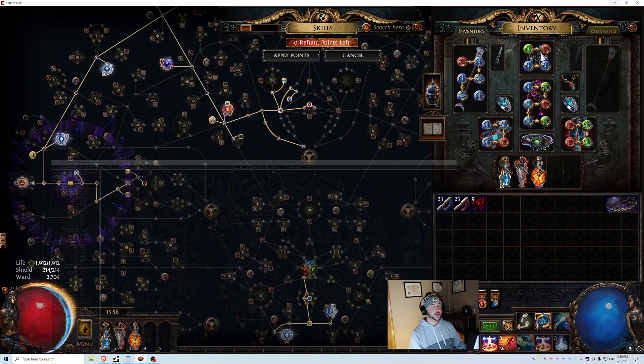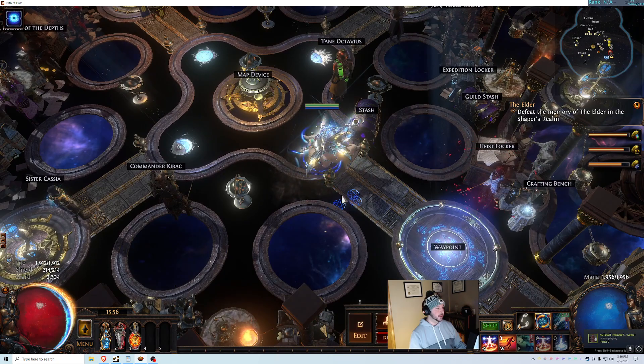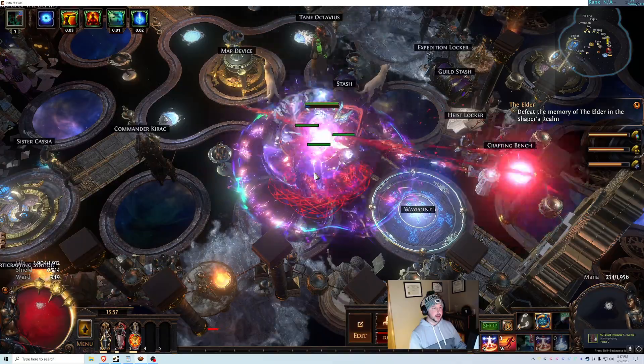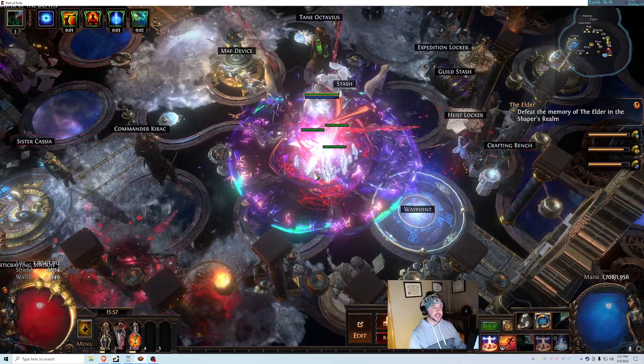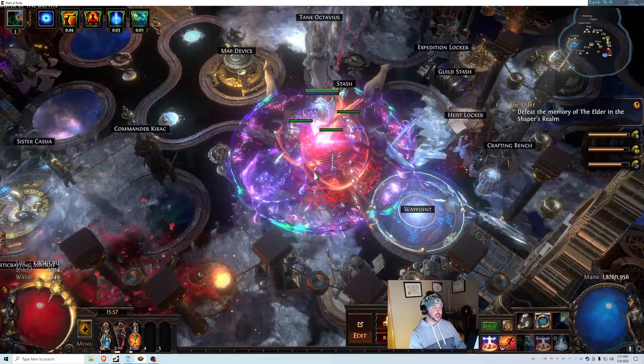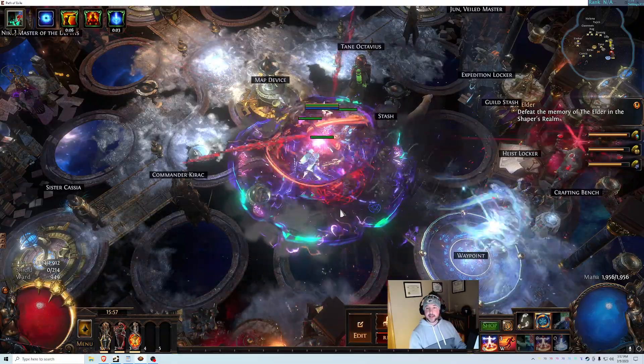I'll do a quick showcase of how to start the flask loop. Every time you enter a map, you hit your flask first, then Righteous Fire, then weapon swap — and it'll get going on your first cast. Sometimes if it takes two or three casts it means you need to adjust your life or mana just a little bit more.